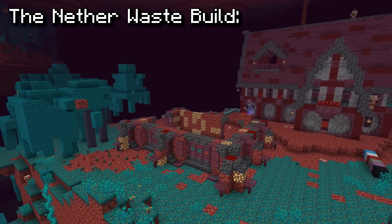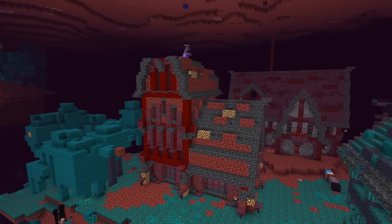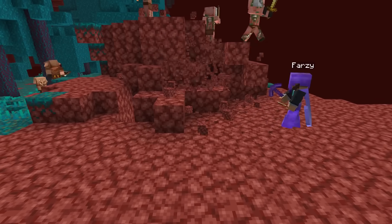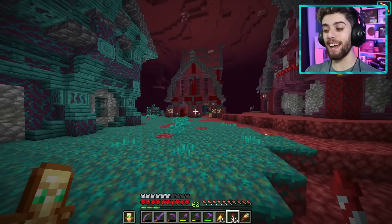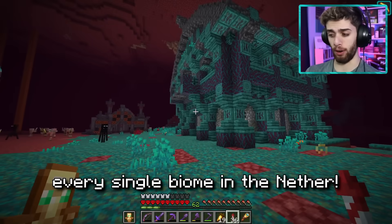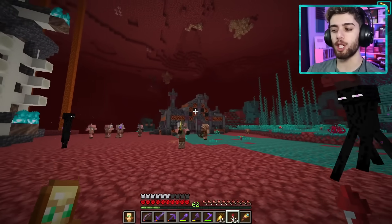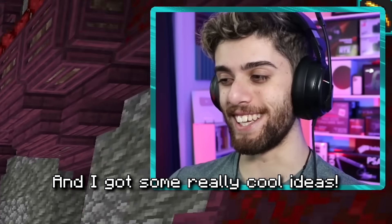The final biome build was for the nether wastes biome. Very simply put, this building is like the city storage — it contains all the extra building materials and food supply. While terraforming for the build, I also found a piece of ancient debris, which was weird but cool. And there we have it — we now have one building for every single biome in the nether. But we're not even close to being done yet; I want to add so much more to make the city come way more to life.